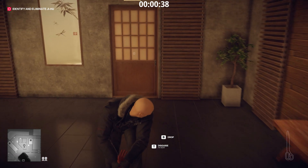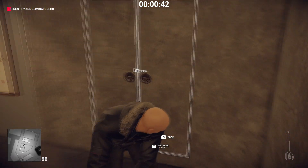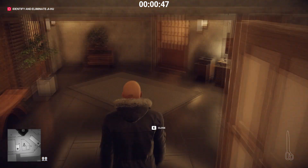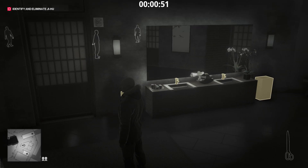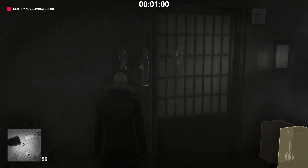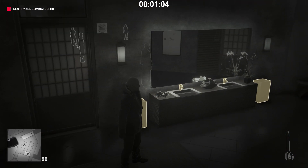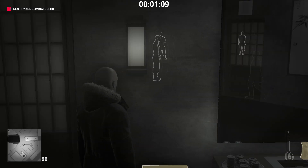Knock out that guy, go into the bathroom on the right, and throw him in the closet. We're going to pick up the hospital director's disguise because it's really powerful and will allow us to find out who the target is. Jason Portman is that dude right there — he's going to walk by. Don't open the door such that he can see you; wait for him to walk by first, and then he'll walk away. Right when he walks away the hospital director is going to come up the ramp.